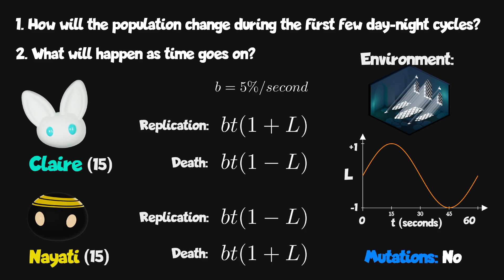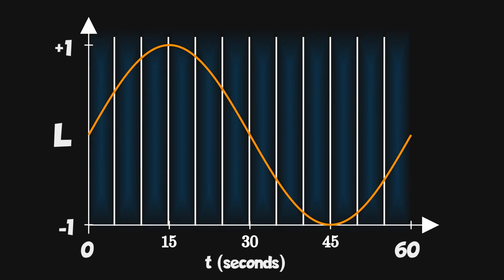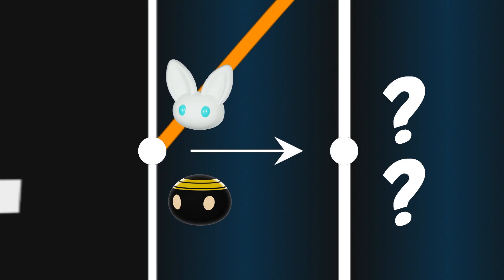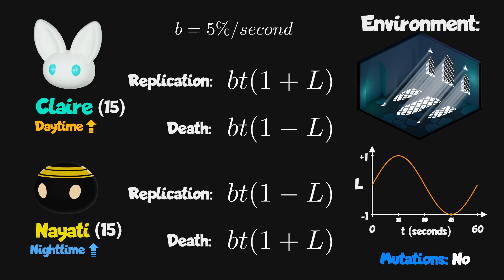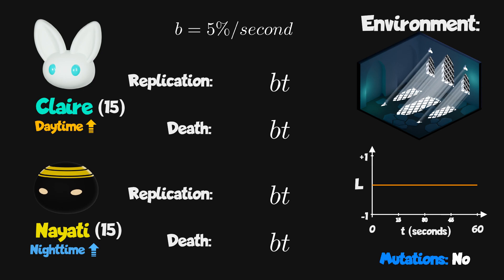Now pause the video and write down your answer. If you need a hint: it is helpful to imagine the simulation as a series of steps — let's say each step is five seconds. Try to model what would happen from one step to the next, and then extend that model to the rest of the simulation. It will also be helpful to think of the base case where the day-night cycle doesn't exist and the chances for replication and death are constant, then consider whether you can use that to reason about our current case.